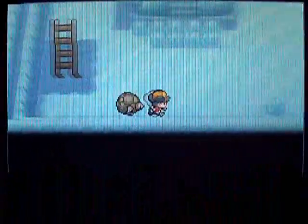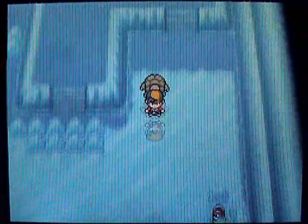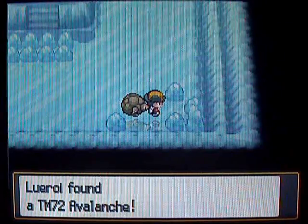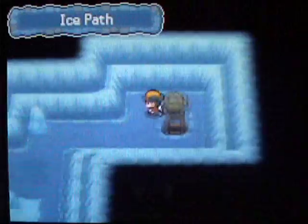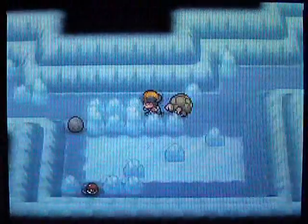There's one item we can grab over here. All you have to do is stand right here, slide down, slide over, and boom — it's TM-72 Avalanche! I would recommend teaching this to Swinub if you decide to catch it, because it's a good physical attacking Ice move. And if the opponent is faster and you move second in battle, it will do double damage — pretty nice to have when facing Dragon-types.